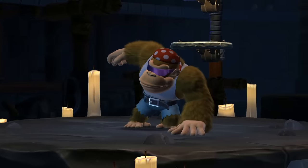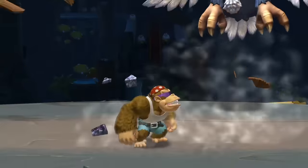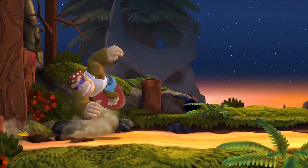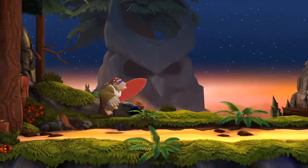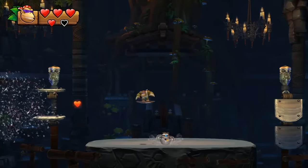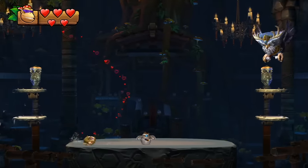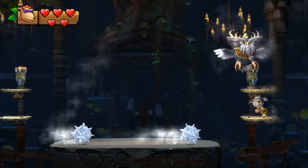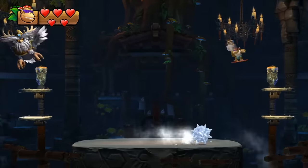With his wraparound sunglasses, belt-fastened jorts, tank top, and bandana, Funky is the cool uncle who knows a lot about living and a little about love. Thanks to a surfboard that lets you feather your falls, Funky's jumps are much more forgiving than even the jumps possible with Diddy's rocket or Dixie's ponytail helicopter.